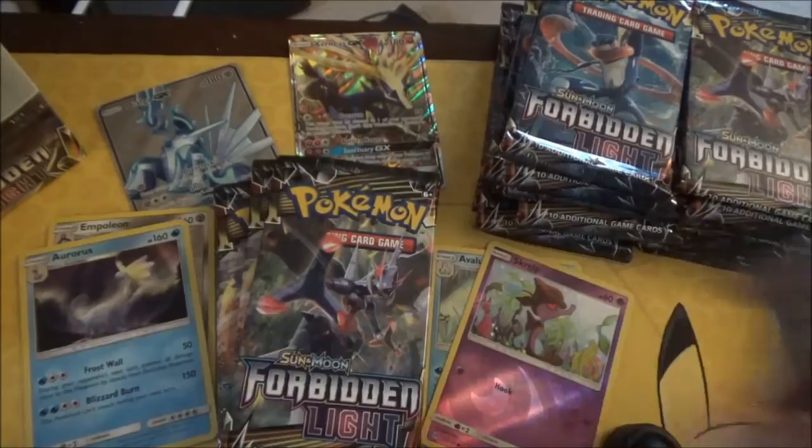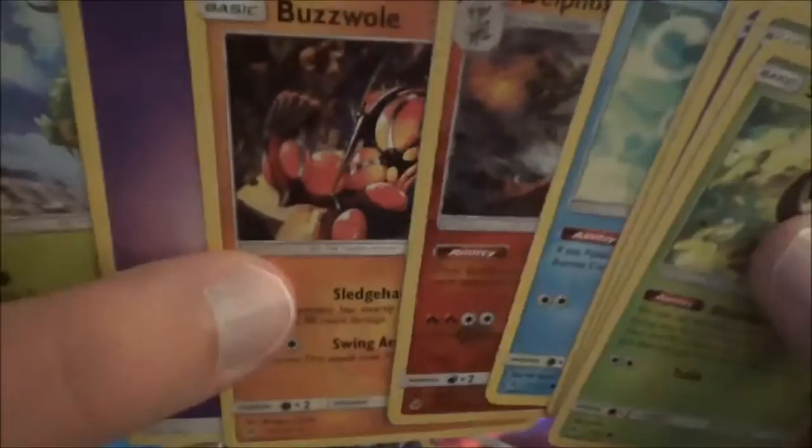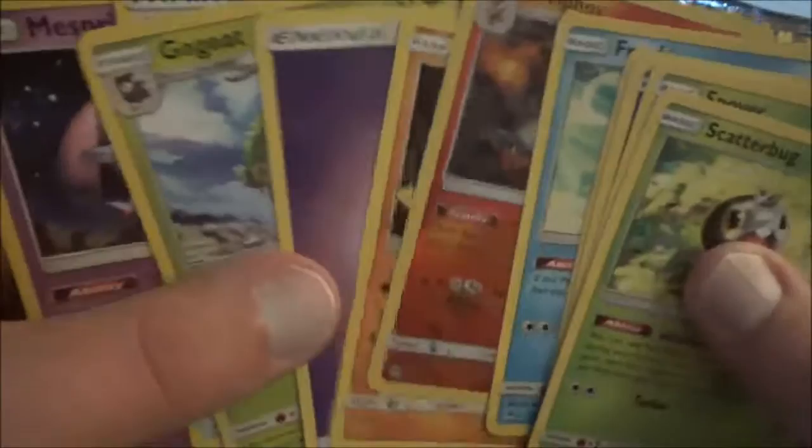Another green. So once again I'm just going to fly on through it real quick. Reverse Holo is a Delphox — that's a rare Holo rare — and a Buzzwole. Cool. Unidentified Fossil again.